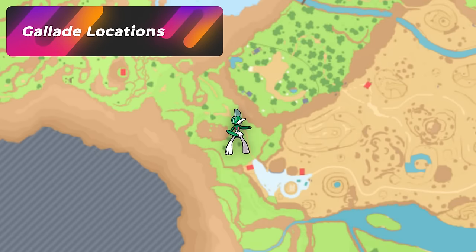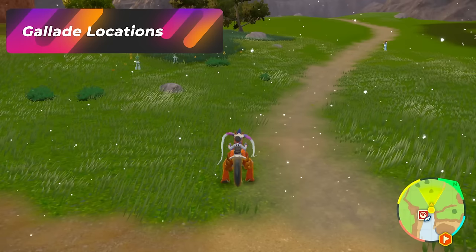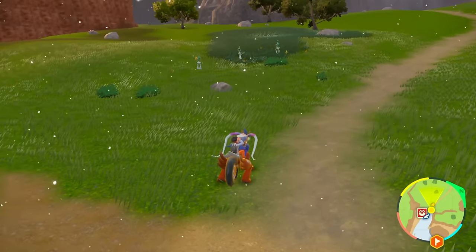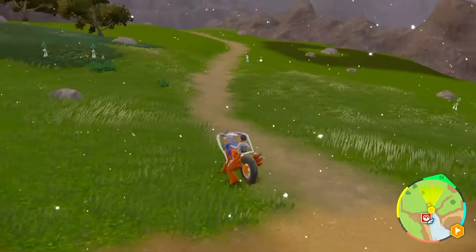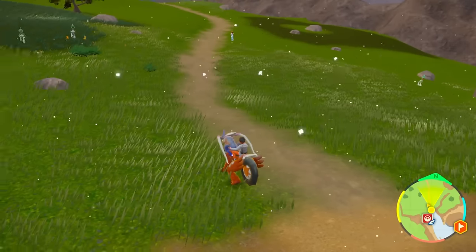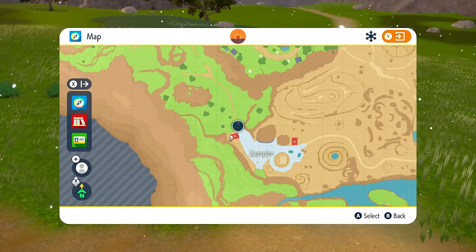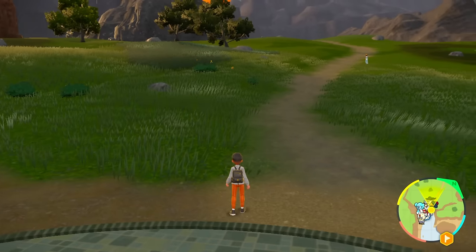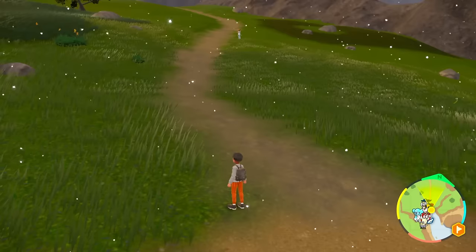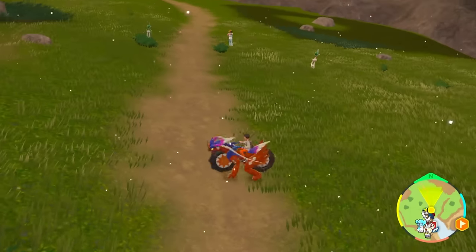If you want a group of Glaides spawning in easily, this is probably one of my favorite spots to do a quick town reset from. This is going to be right on the opposite side of Zapapiko — Zapapiko West. All you have to do is this really easy trick of going into town, all the Glaides despawn, go right out of town, and all your Glaides will respawn.